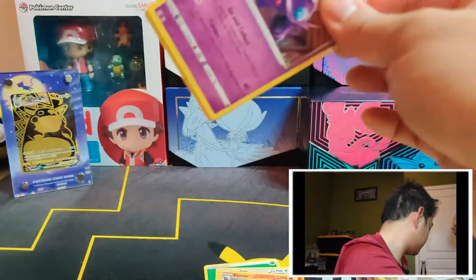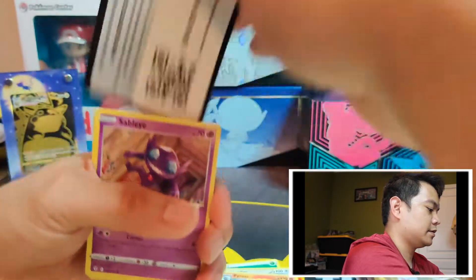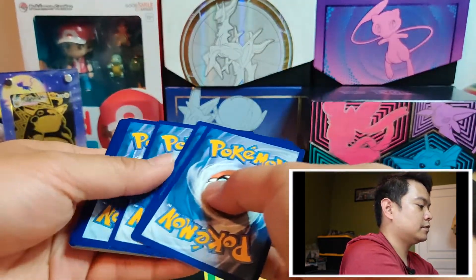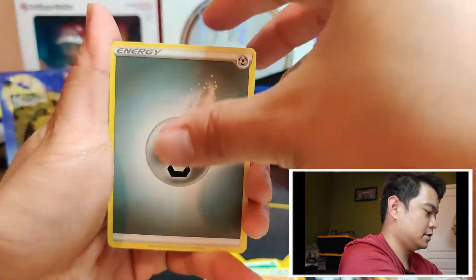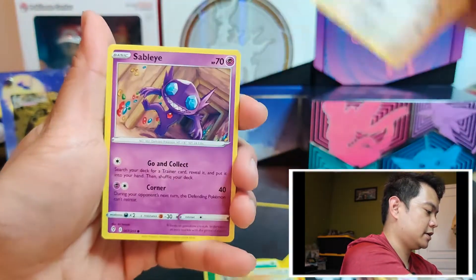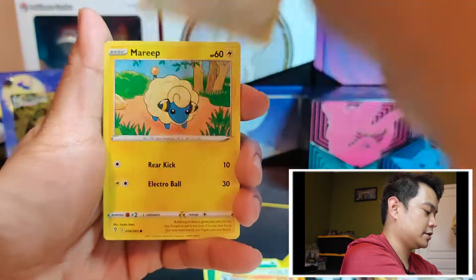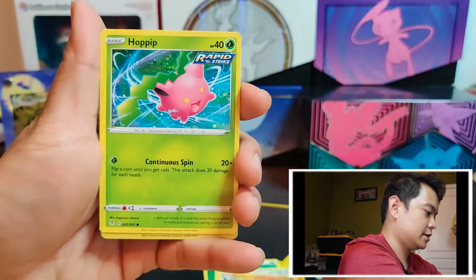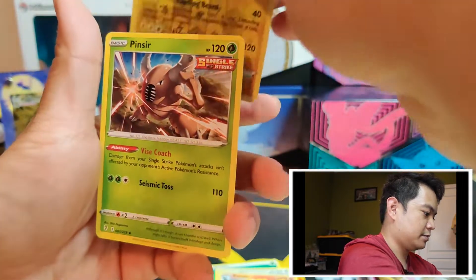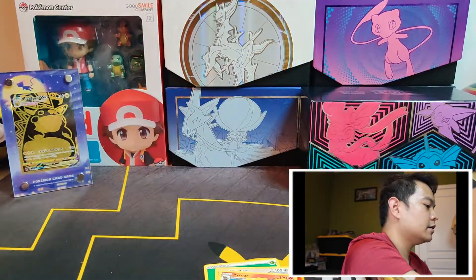Here we go. We got Steel Energy, Spirit Mask, Gordie, Braviary, Sightseer, Pansear, Marill, Zorua, Hoppip, Reverse Lanturn, and a Pinsir.